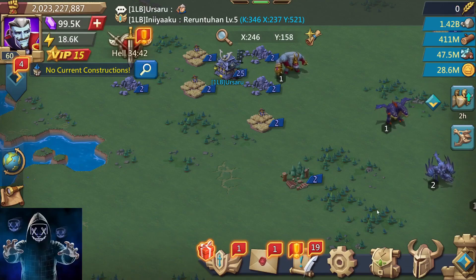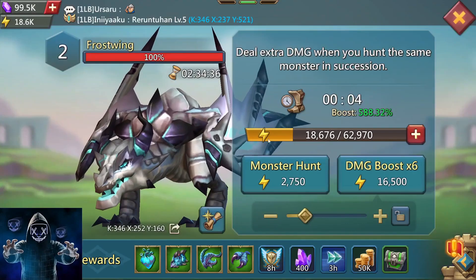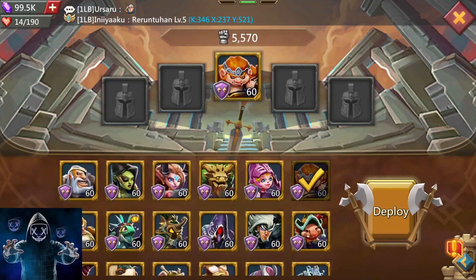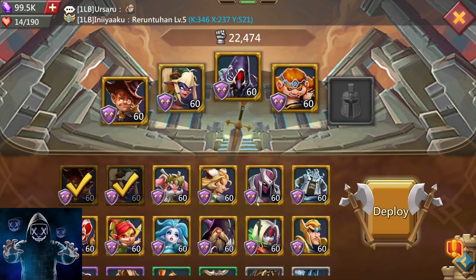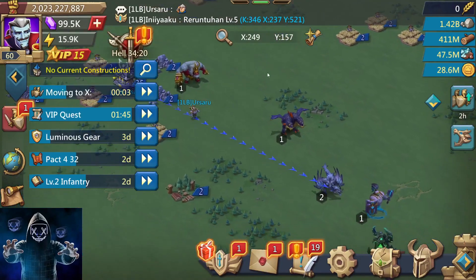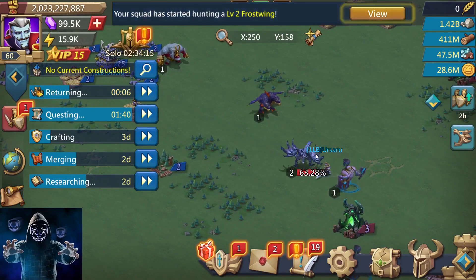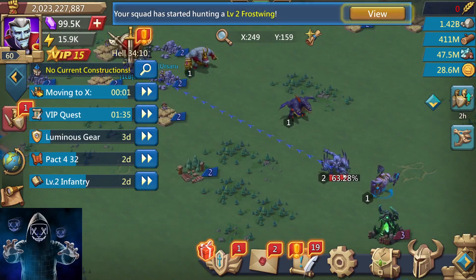Hello everyone. In this video I'm gonna show you which heroes you should use against Frostwing. We're gonna start with Tracker, Demon Slayer, Trickster, Scarlet, and Black Crow. As far as I've tested this Frostwing, this is the best free-to-play setup against him.